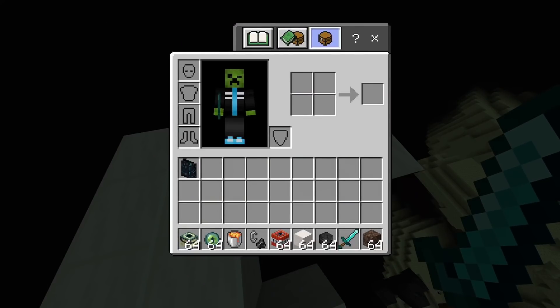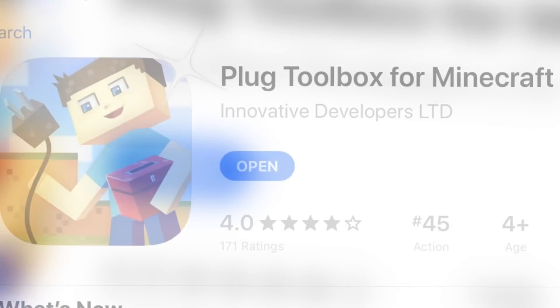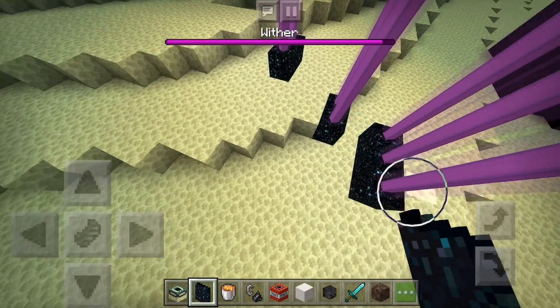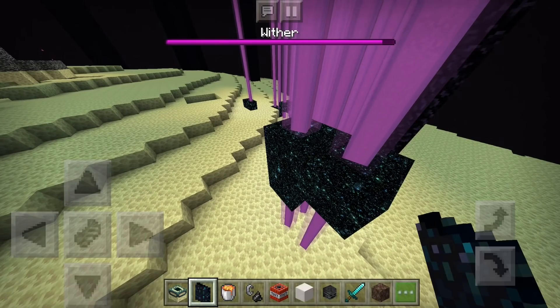It's the end gateway. Previously, this was only available if you hack the game with a plugin or toolbox or something like that. But now you have it. This is the end gateway, and you can place it wherever you want. You can make yourself a whole end gateway house. I don't know why specifically a wither makes it explode, but it does.